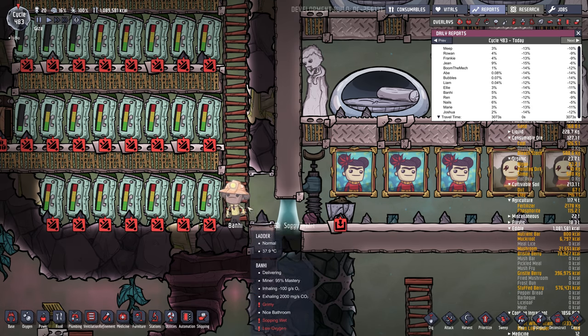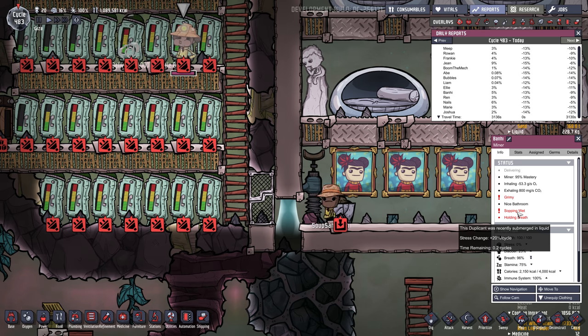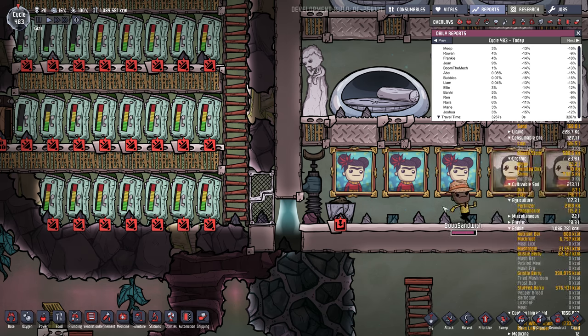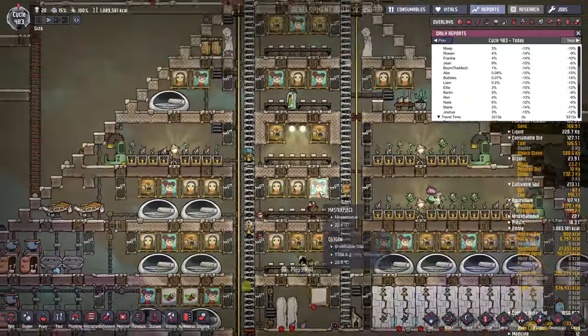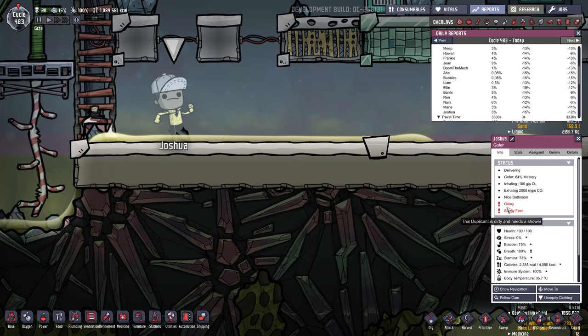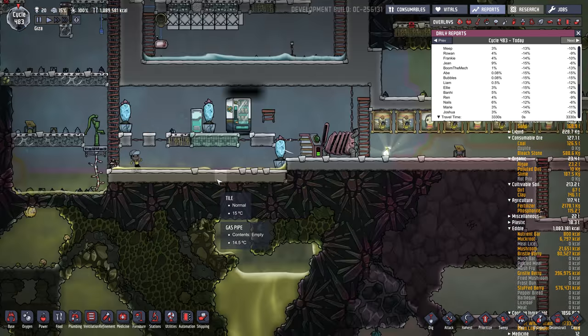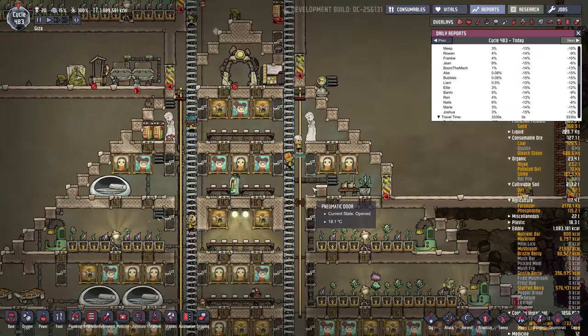The soggy feet debuff doesn't last very long. When completely immersed in water, the dupes get 'sopping wet,' which is plus 20% stress lasting 0.2 cycles. Running through a puddle gives 'soggy feet,' which is plus 10% stress for 0.2 cycles — not too bad, but you want to mop up areas they commonly walk through to prevent that stress response.